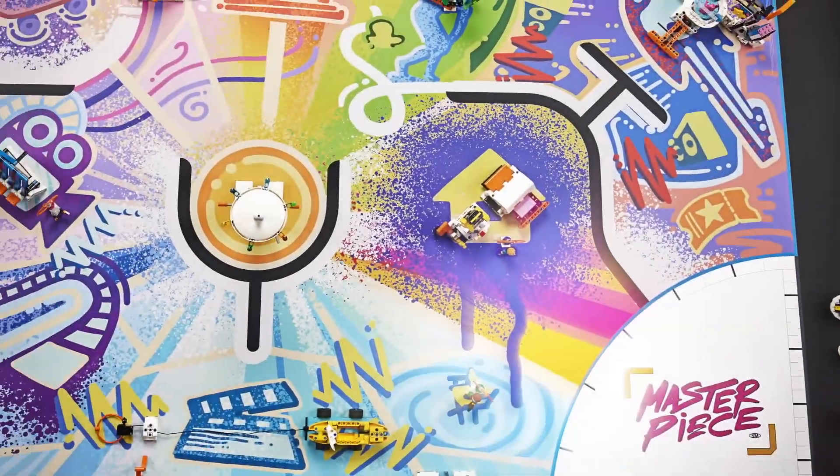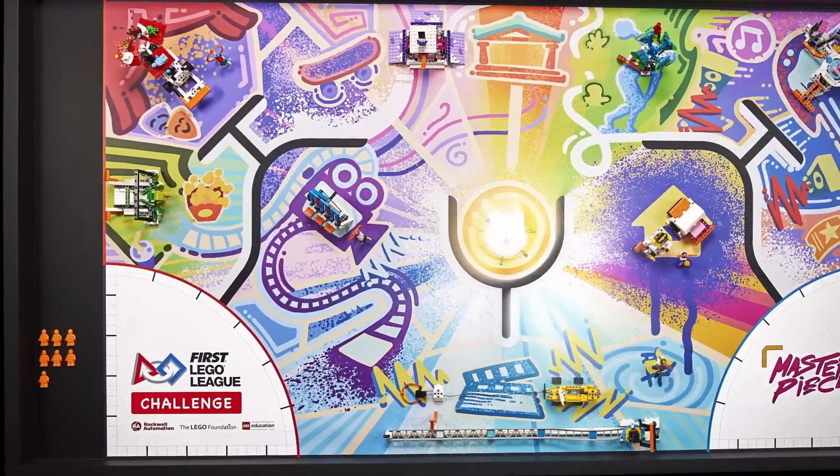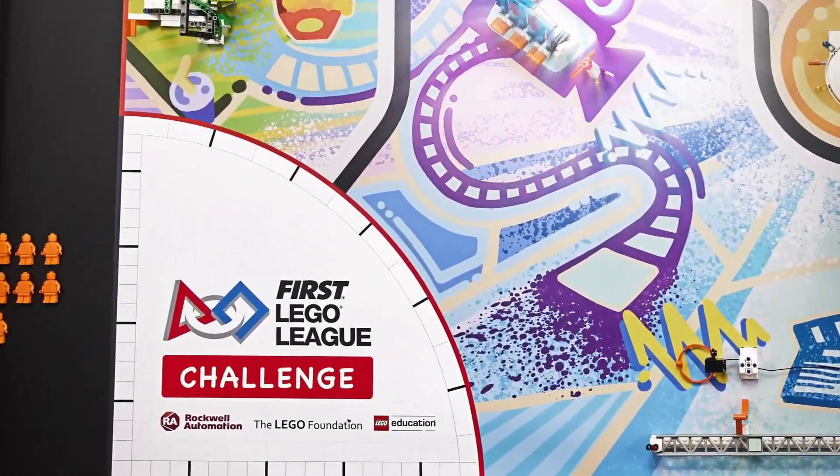Now there are a couple things I'd like to point out about this year's game field. The first thing I noticed is that the field is set up the same way as last year, with two launches and two homes. The second thing that I thought was really interesting is there seems to be some kind of central mission in the middle of the map.